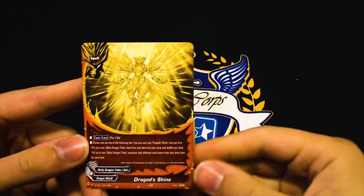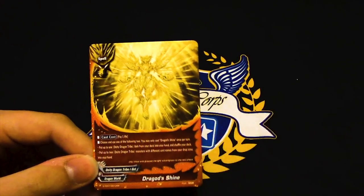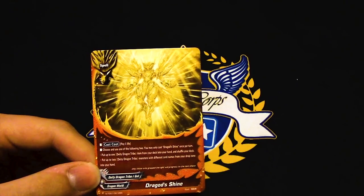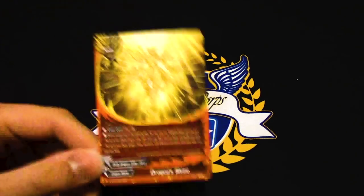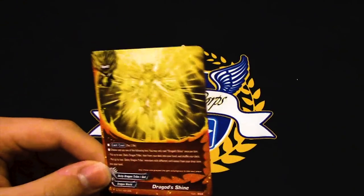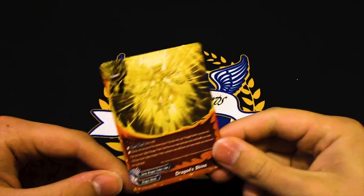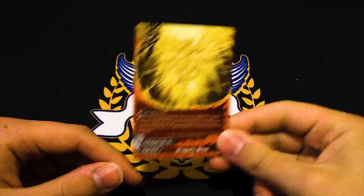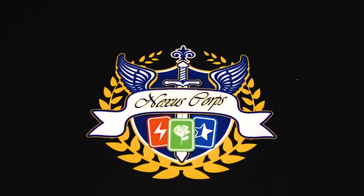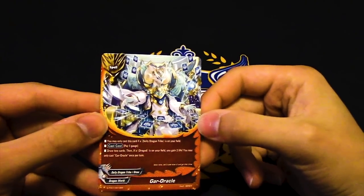Drag Odd Shine — definitely run two, three, or four of this. Pay a life, once per turn: either search your deck for a DDT item — so you don't even need Gargazelle — or add two DDT monsters from your drop back to your hand, though they have to have different names. Drag Odd Shine is a really good card, great that they printed it.